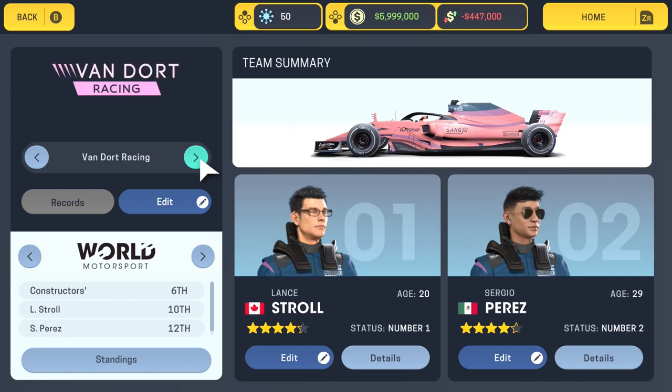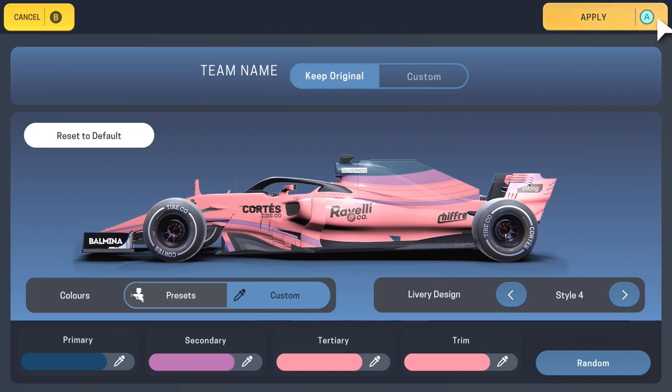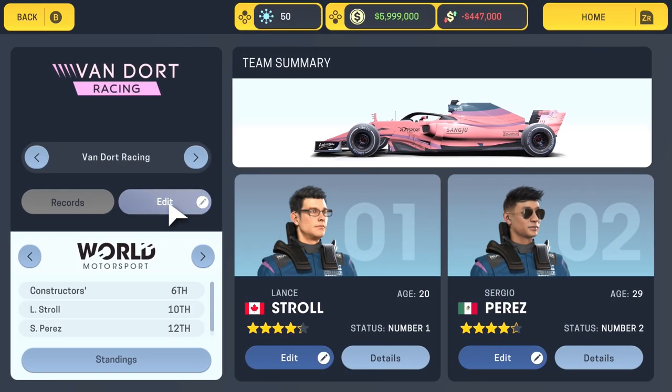Van Dort Racing is what used to be Force India — I'm not quite sure what they're called now but I don't think they're Force India anymore. Here's their car: it's got sort of different shades of pink, not quite the same with a sort of blue fin at the top. Not perfect but certainly better than the default in the game — livery style four. Drivers are Lance Stroll and Sergio Perez.